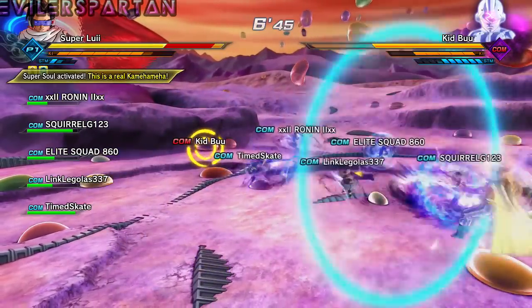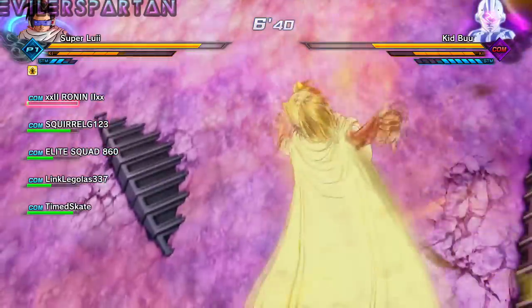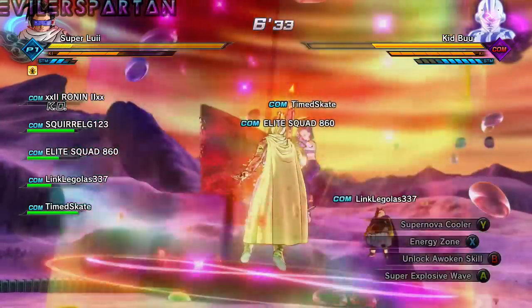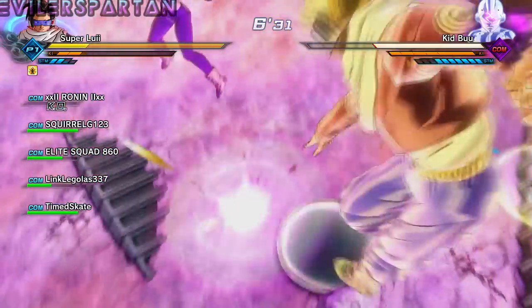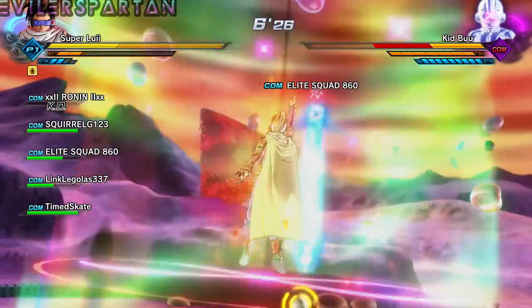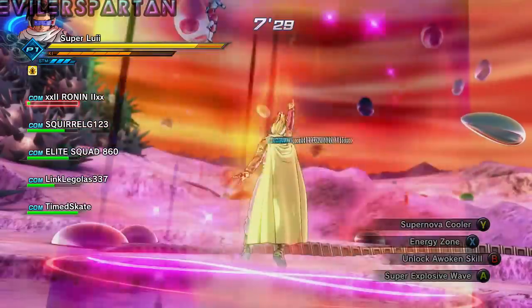Or when you see your allies' health getting low, you want to use Energy Zone. What I kind of did was try to damage the enemies as much as I could, get their health down to the yellow bar at least, so I could save some time - because Energy Zone takes a little bit before the animation lets you start using it.